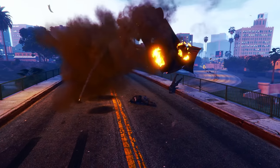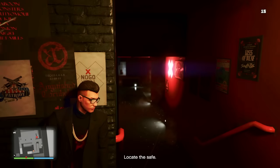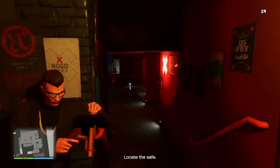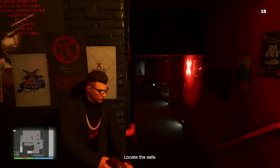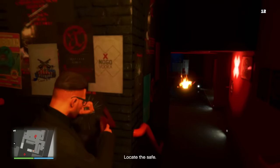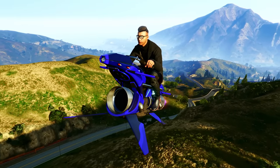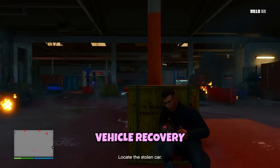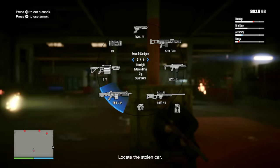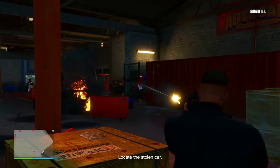Each contract is pretty easy and shouldn't take more than about 5 to 7 minutes to beat. The easiest one is Recover Valuables — you literally just break into a club or bar and steal some valuables from a safe. You take out some enemies and find a yellow sticky note with the safe code, and it's super quick once you get used to where the sticky notes spawn. Paired with an Oppressor Mk2, it takes about 4 minutes. Another easy one is Vehicle Recovery — you pull up to an auto shop, take out the guys inside, find the keys, and drive the vehicle back to your agency.